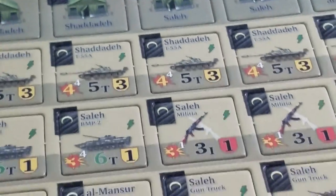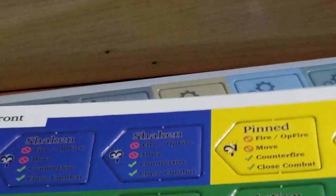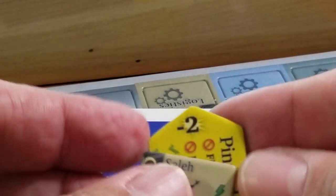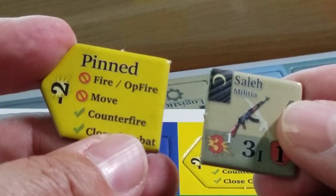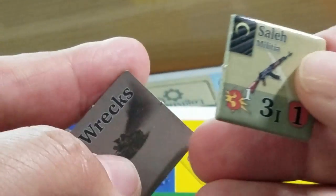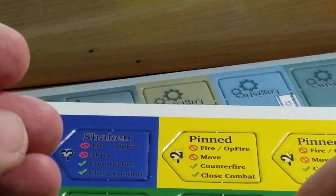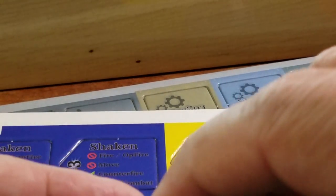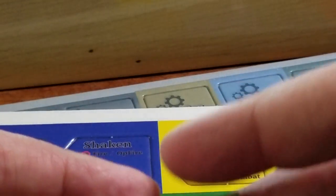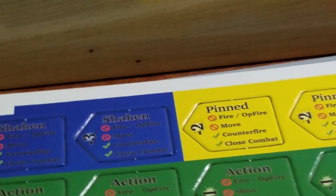One of the neat things about this game is — forgive me Mark if I do this wrong, it's been a while — here's what you'll be doing. If someone is pinned, look, it's got all the details of what happens when you're pinned right on the counter. There are wreck markers on the back, and you put this underneath your counter and place it on the board. So there are none of these huge piles of counters where you don't know what belongs to who.